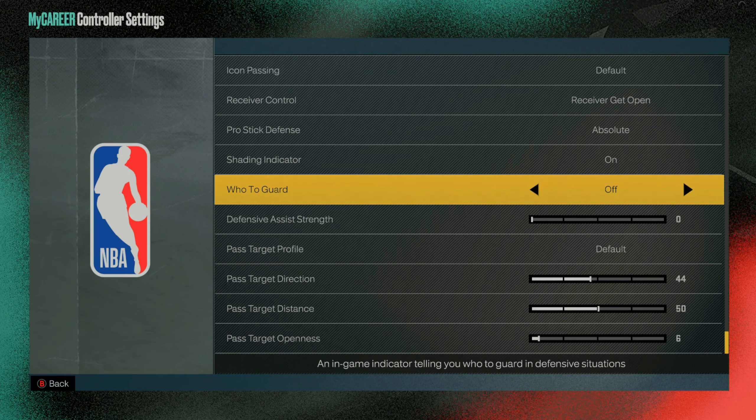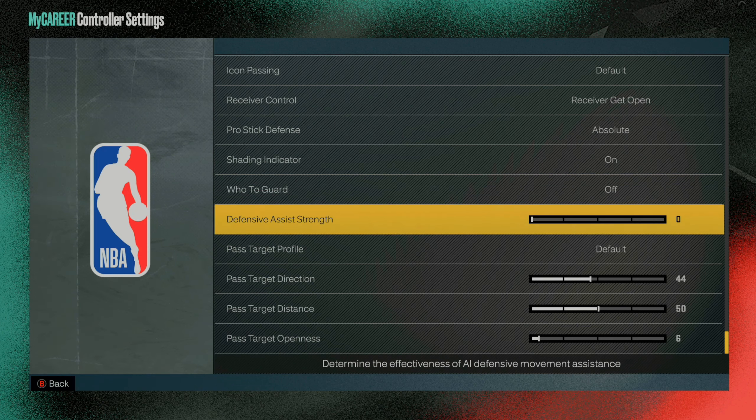For your defensive settings, changing these has really helped me not slide and stay in front of my man. I turn my HUD guard off — I do not like the arrow, it pulls me around too much. For defensive assist strength, this is very important. Don't keep this on default; it pulls you and makes you feel stuck in mud. Put it all the way down to zero, or try 15 if zero is too low. Set it between 0 and 15 and you'll notice a pretty big difference.